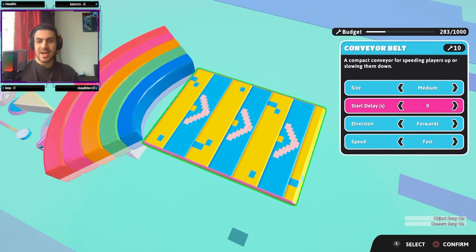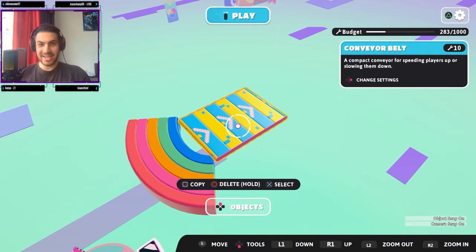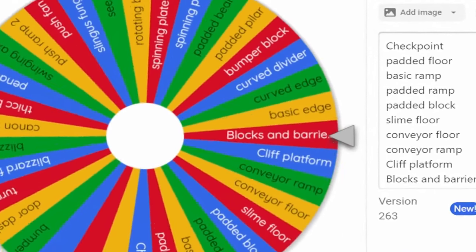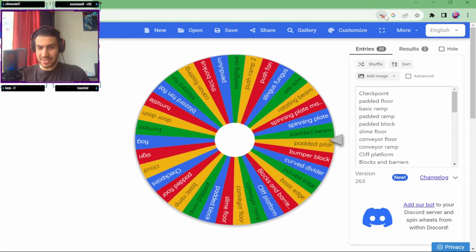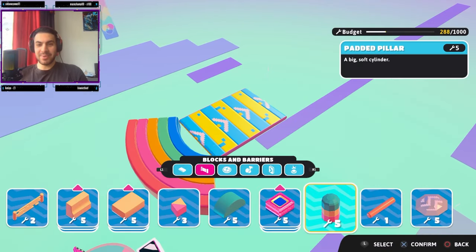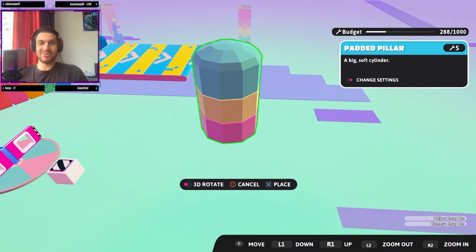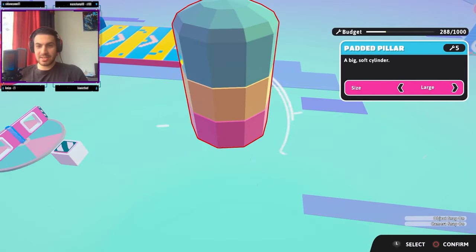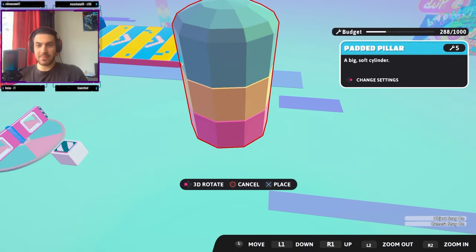Now that the mic is working again, let's see what object we get next. We got Padded Beam Pillar — yes, Padded Pillar! A big soft cylinder — nice! This is simple, which is exactly what we need after everything from the wheel. We can change the size to large, which is good. Let's make it nice and large to make the map a bit easier.